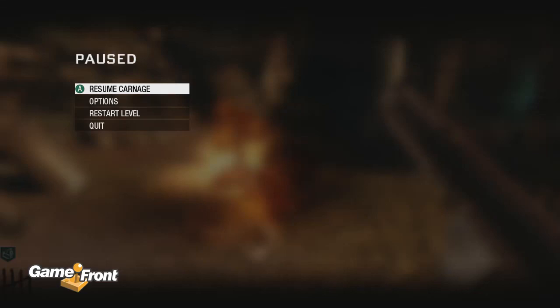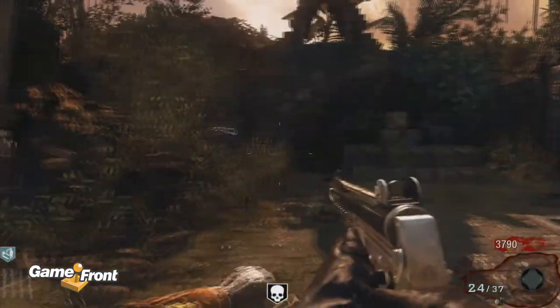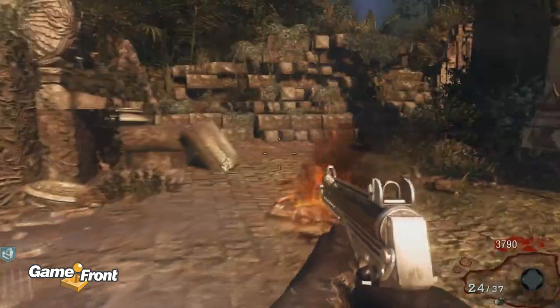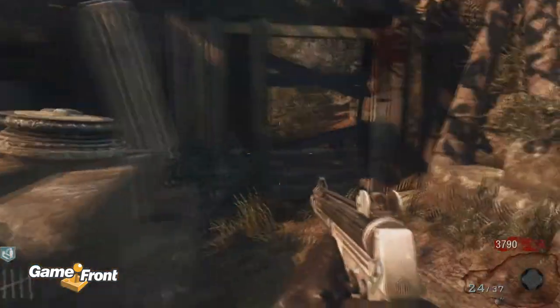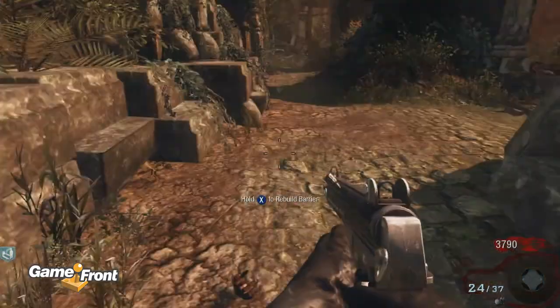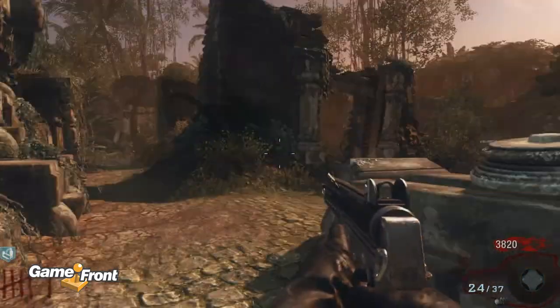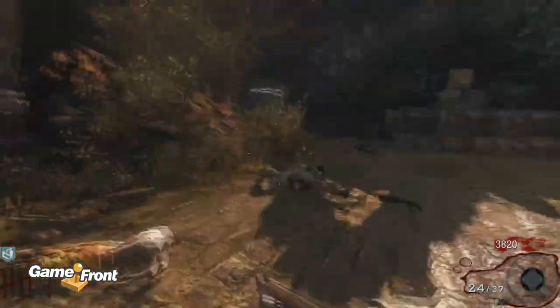This is James from Gamefront with a walkthrough of the new Zombies map from Call of Duty Black Ops, Shangri-La, which is included in the Annihilation DLC. Right now I've just gotten a bomb and I'm done with round 5. I don't want you guys to have to watch me through the very beginning stages anymore — it's boring to see levels 1, 2, 3, and 4. So we're cutting right to the chase at level 6. Hopefully I don't die right away.